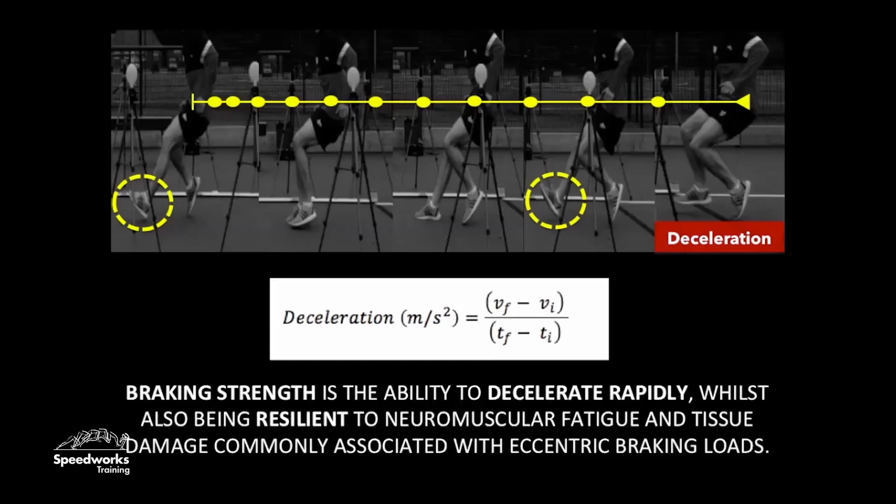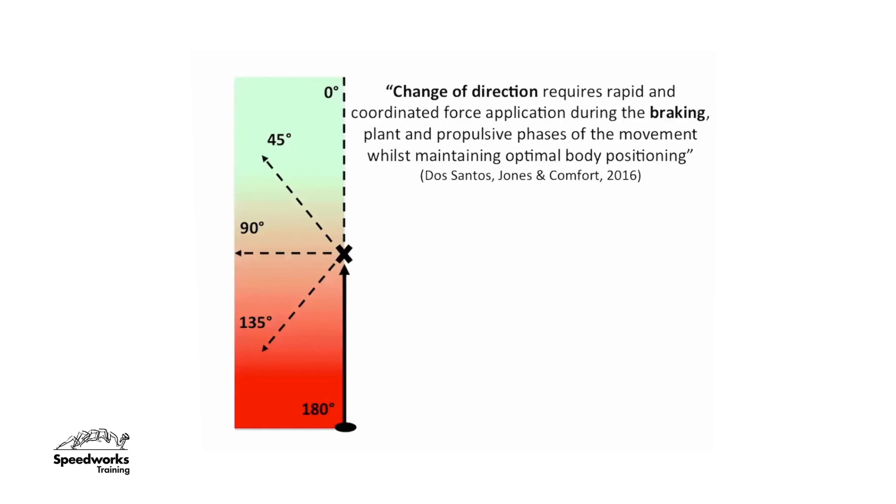It's also important to identify that deceleration is a movement skill. Similar to qualities Jonas talks about for sprint acceleration, players need to rapidly switch their limbs and have that technical orientation of the limb to produce a high braking force whilst simultaneously being able to distribute and attenuate those forces throughout the lower limbs. So braking strength is the ability to decelerate rapidly whilst also being resilient to neuromuscular fatigue and tissue damage commonly associated with eccentric braking loads.